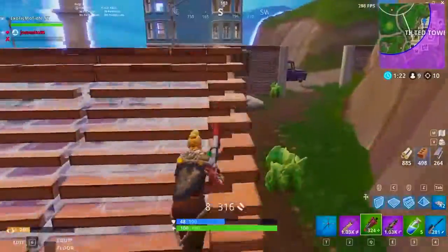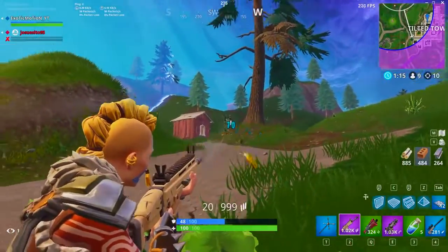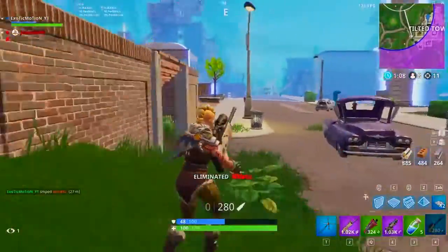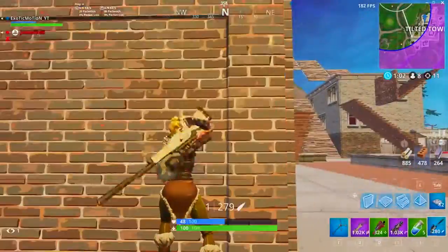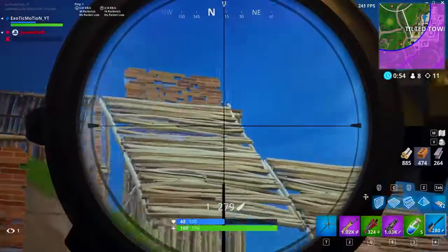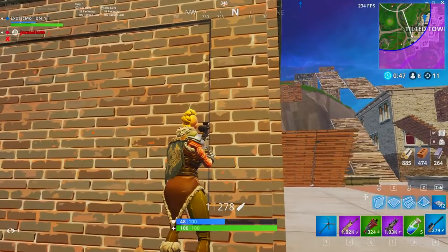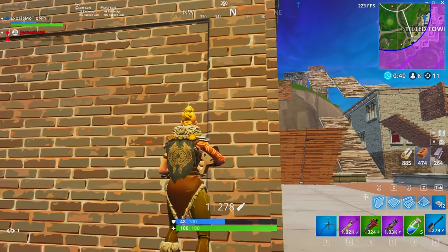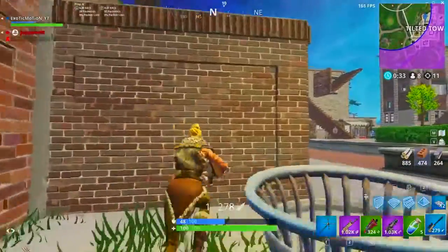Now we're in the top 10. I spot a guy bailing from a fight, knock him quickly, and instead of thirsting him right away I wait and look for his teammate. His teammate wasn't there so I thirsted him so he couldn't be picked up. In a top 10 situation people are better than early-game noobs, so I'm sitting back, waiting for them to push — third-person peeking and then killing them as they run up.